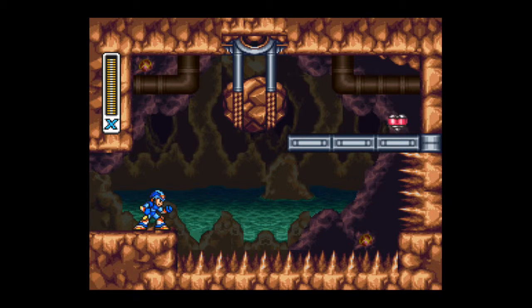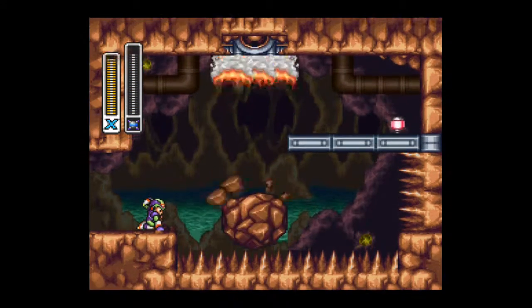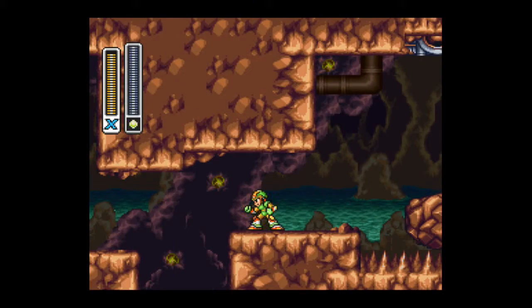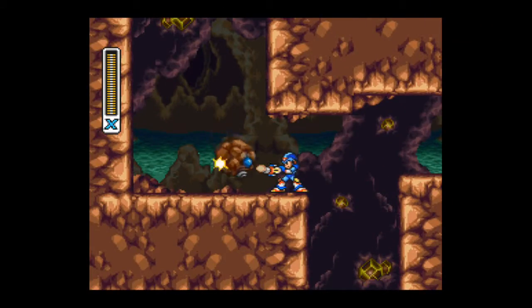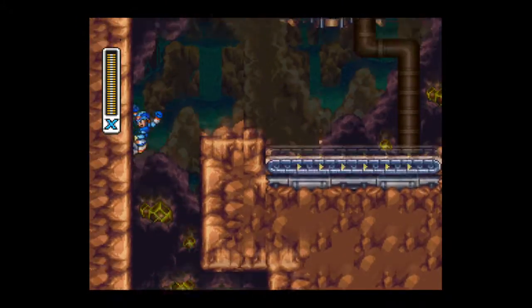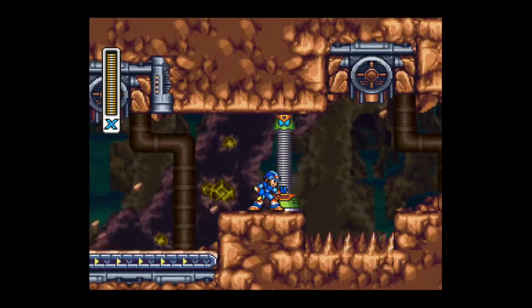You're also going to need the Buster upgrade from Neon Tiger's stage, which allows us to charge up special weapons. So charge up your X Buster, select Triad Thunder, and boom! X will punch the ground, releasing a powerful shockwave, which will drop the boulder and will allow you to pick up the heart tank. Our health is increased once again, and I'll see you folks later on in this stage for our second item.